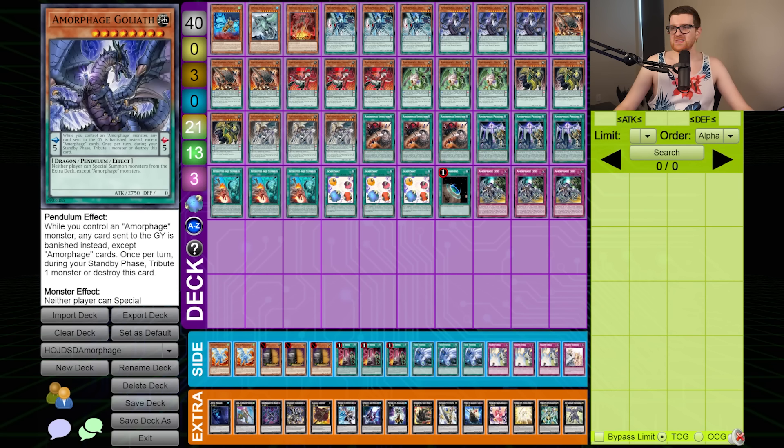Alright, here's Alex. Oh boy, this is gonna be an episode. Most of you might remember Amorphage Goliath from Blue Eyes decks, or Dragon Link for that matter. It may surprise you to know that it actually comes from an archetype, but boy is this an archetype that maybe just shouldn't have existed.